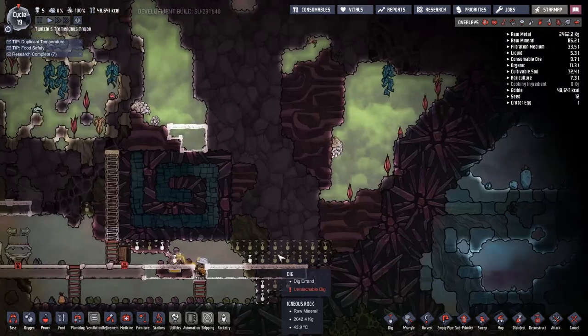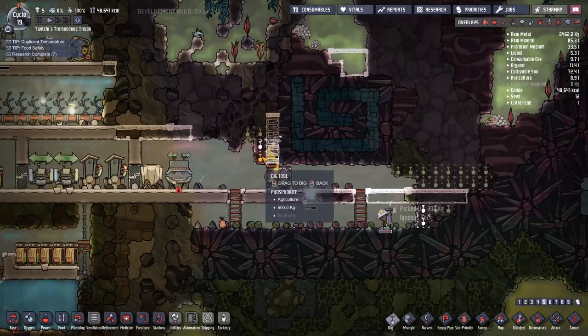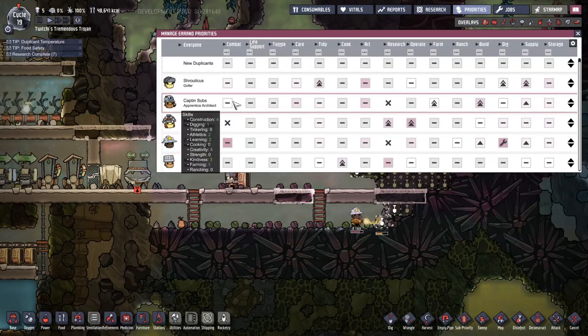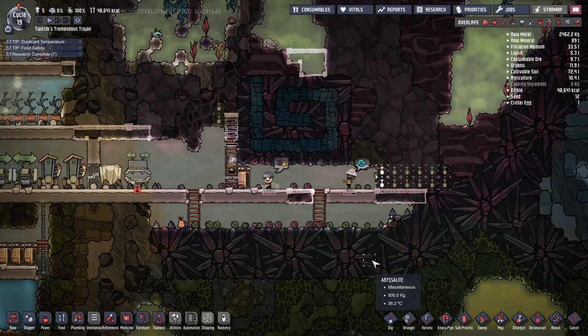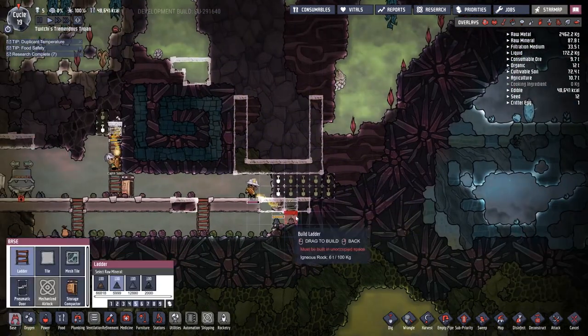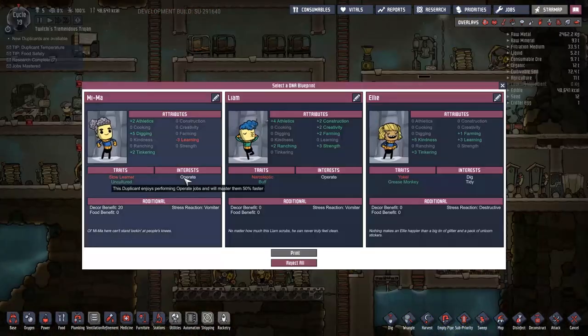I'm setting up a small holding tank — once we've cleared out a little bit of space you can see I'm putting down some storage compactors here. I thought that would be a good idea to start getting the place tidied up, but I put them in a terrible place and that'll come back to bite us a little bit later on. Going through making sure that everybody's priorities are set up right — I noticed the architect was doing a lot of digging and the miner was trying to do some building.